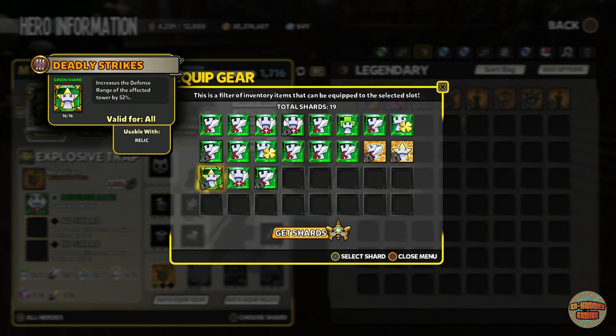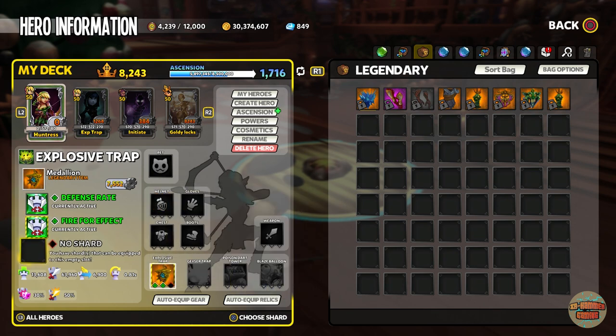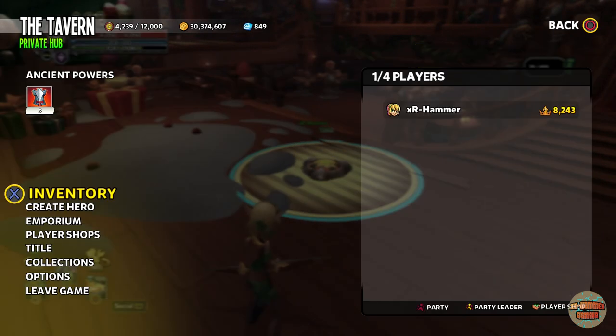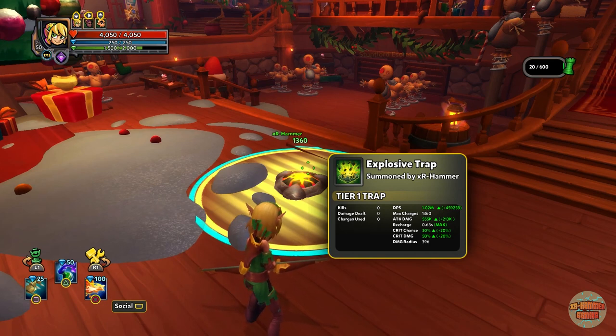Because I don't go into range gambit, I also don't use deadly strikes — it's counterproductive. I do use fire for effect — it's a chaos 5 shard and gives a 45% chance to detonate twice without consuming an additional charge. I'm not overly a fan of chance mechanics but it works well. And then destruction — that's where I normally run it, giving 555k attack damage and 1.02 million DPS.